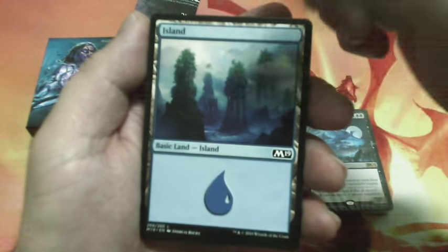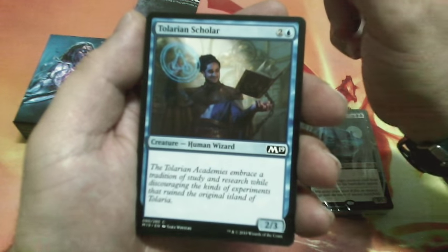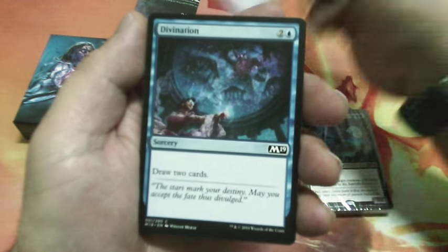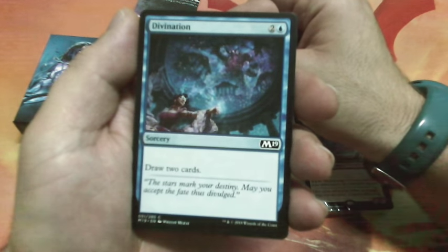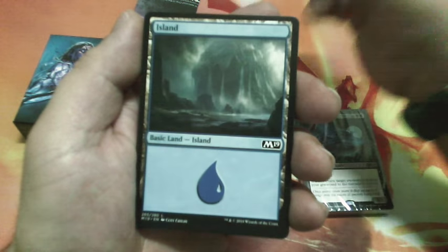We have an Island and another. Tolarian Schooler is a three-drop and it is a 2/3. Another Island. Divination, three drops — draw two cards. Another Island.